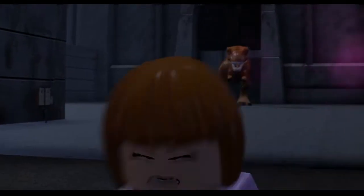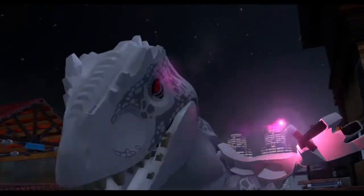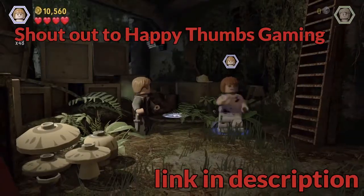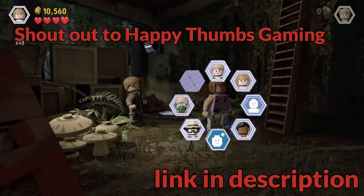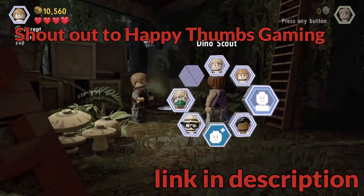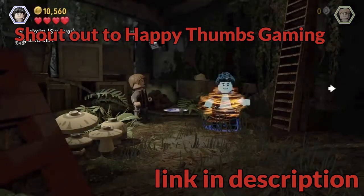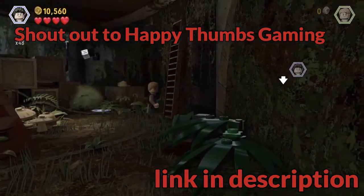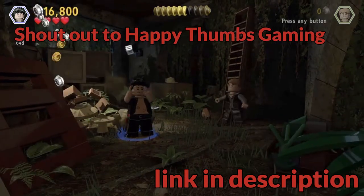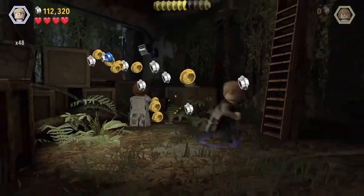She gets the T-Rex mad, throws the flare away, the Indominus Rex picks it up thinking it's candy and T-Rex says surprise. So in this level we are stuck in the Jurassic Park ruins and shout out to Happy Thumbs Gaming and his guide videos for helping me find this particular collectible, because I had such a hard time realizing I just had to walk into the wall to find that one. Every time I've been through this level I just couldn't see that that was there.